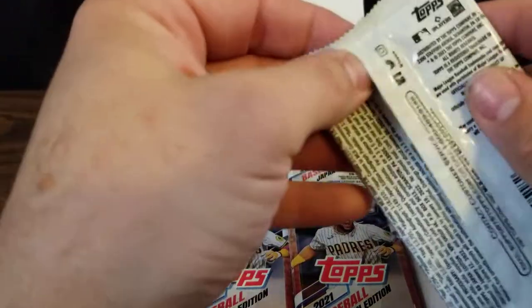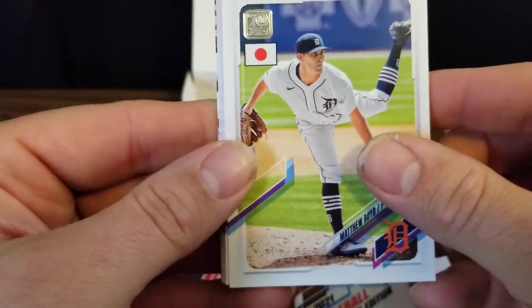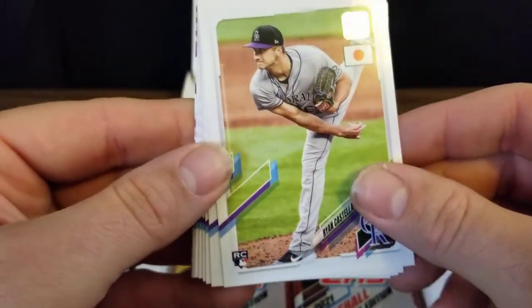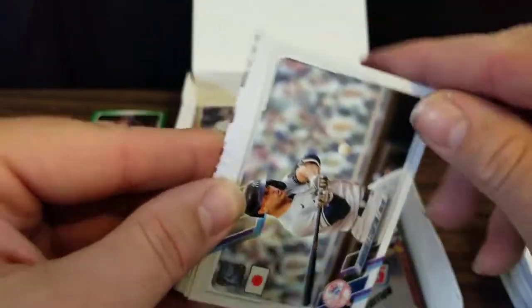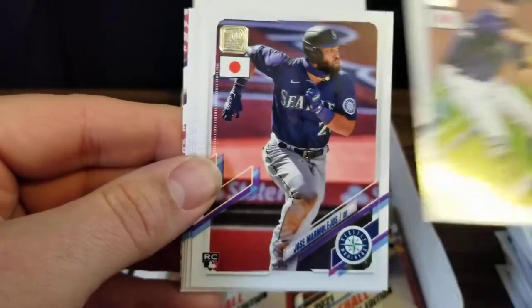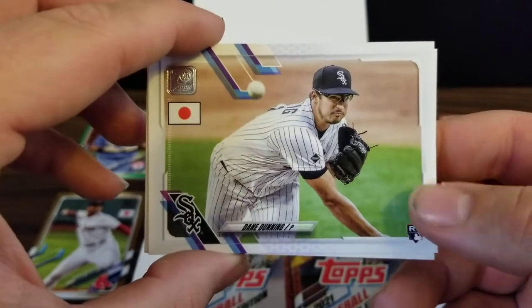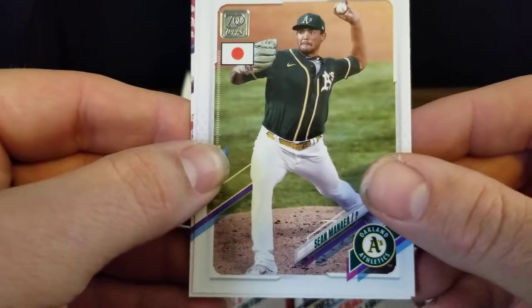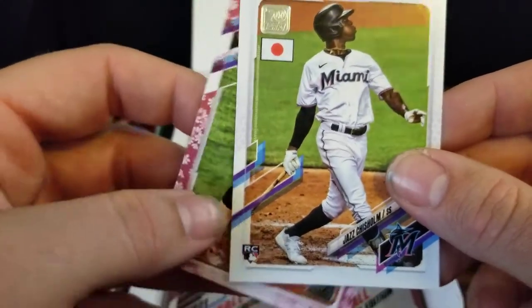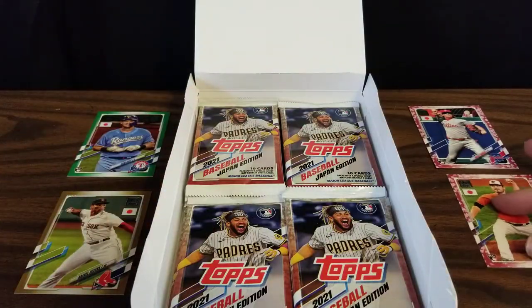Third parallel of the box. Next pack looks like we've got another Cherry Blossom — good. We've got Matthew Boyd, Ryan Castellani rookie card for the Rockies, Noli Paredes rookie card, Giancarlo Stanton, Shane McClanahan rookie card, a Jose Marmolejos rookie for the Mariners, Dane Dunning rookie card in his White Sox uniform before he got traded to Texas, a Sean Minaya, a Jazz Chisholm rookie. And our Cherry Blossom is a Keegan Akin rookie card. So we're up to two Cherry Blossoms — more than the odds suggested, so we're doing pretty well here.